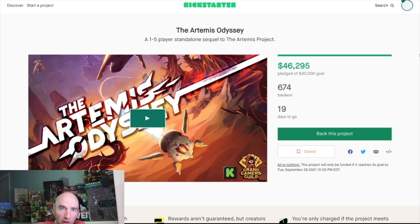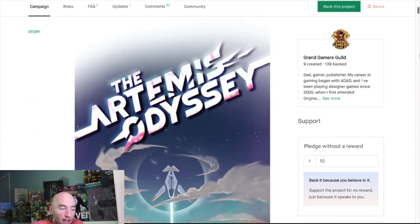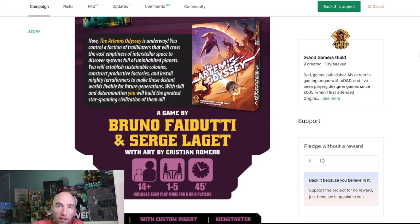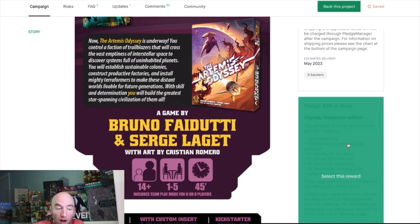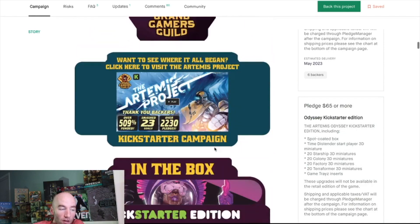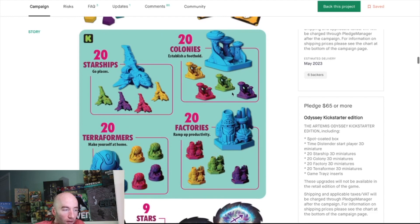Next is Artemis Odyssey from Grand Gamers Guild — my local publisher — a one-to-five player standalone sequel to the Artemis Project, and a re-vision of the older game Ad Astra. The Kickstarter edition is $65 with miniatures; the retail edition at $55 will have wooden pieces instead. I actually like wooden pieces, so I'm not sure the miniature premium is worth it for me.